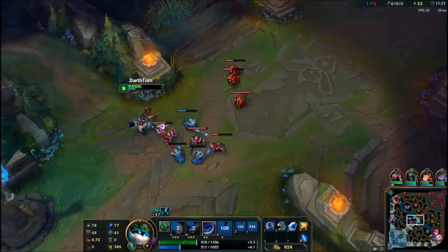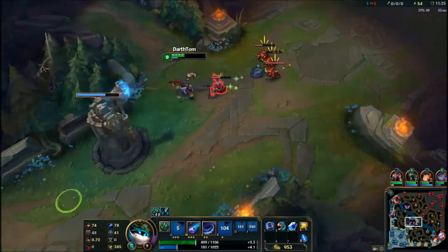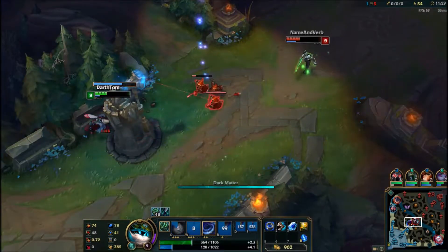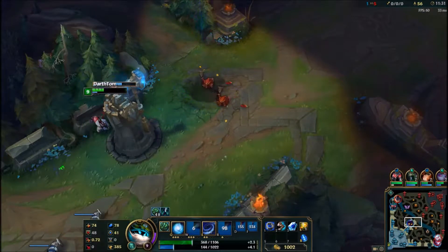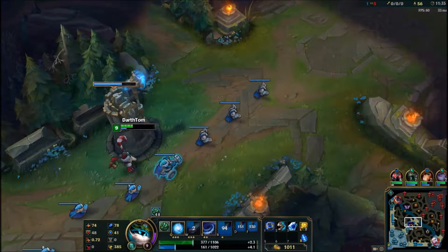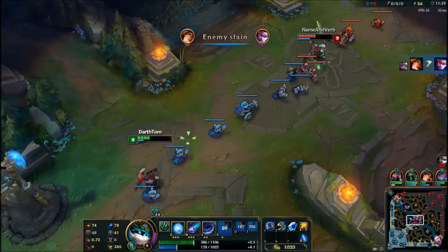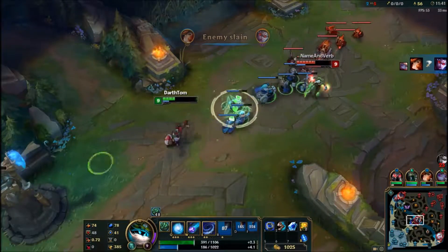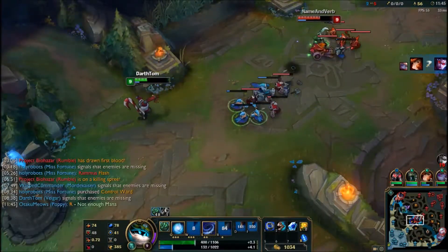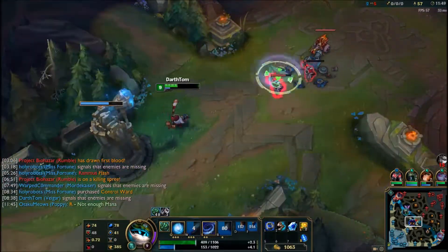He runs back into the bush and teleports, getting a little bit more health back. He's a very annoying champ to deal with, as he also heals. For the most part he didn't really do a whole lot of damage to my turrets during the laning phase, but towards the teamfight phase it was getting to be a different story.